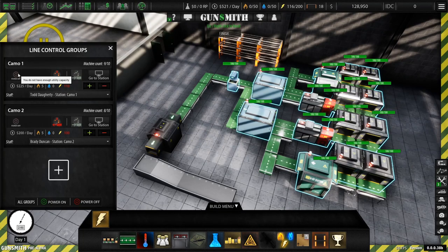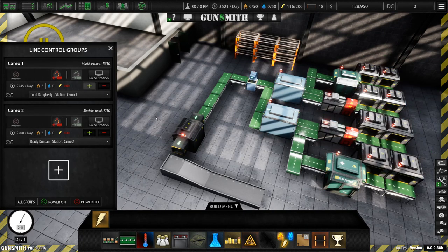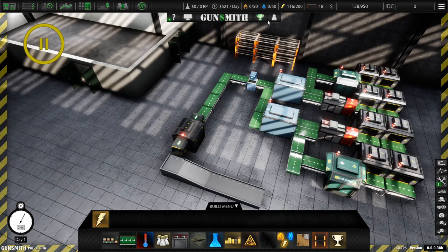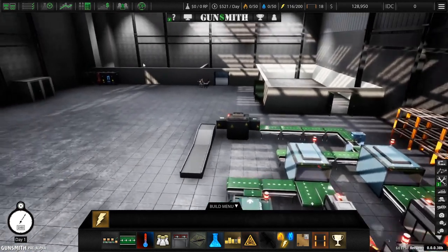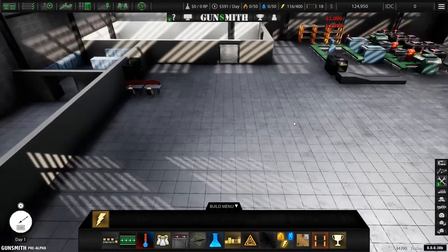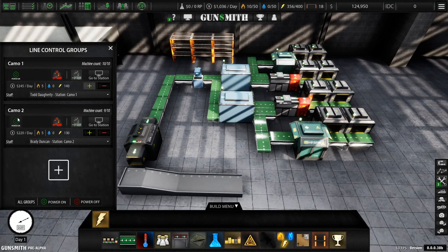So we're gonna go ahead and do that. We also need to add - oh it's maxed out - there we go. And it looks like we need to do some R&D so let's go ahead and unpause. We're already using a base 116 power which kind of sucks, so we need to get another power generator down. We'll go ahead and get two - that should give us enough room for a little excess. Let's go to our line controls and power on.